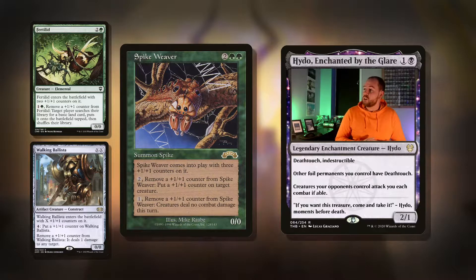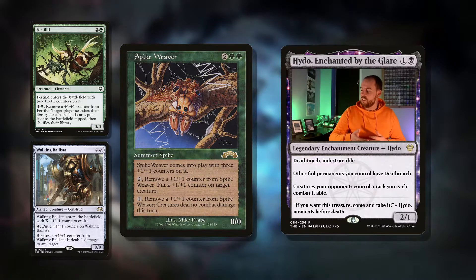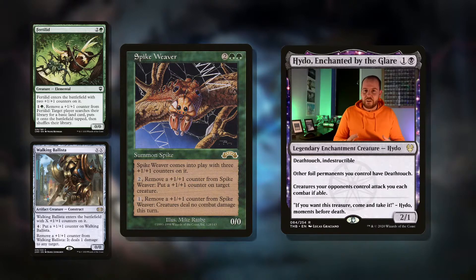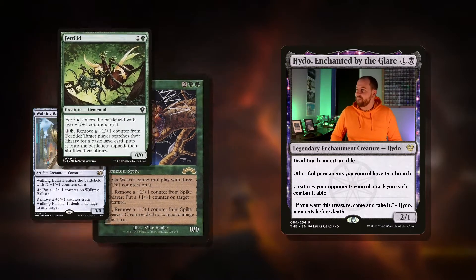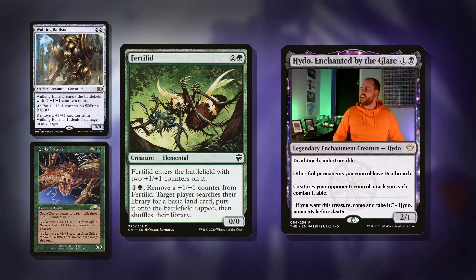Another cool way of taking counters off is Spike Weaver — four mana for a 0/0 that comes into play with three counters. Pay two to move a counter, then pay one and remove a counter: creatures deal no combat damage this turn. So with our commander on the field, we can just put a counter on this every turn, so we'll always have at least one Fog available. This is a great card that can really lock out people — Mono red decks and Boros tend to like attacking; make them miserable with a Spike. Then we've got Fertilid — three mana for a 0/0 that enters with two +1/+1 counters. Pay two and remove a +1/+1 counter: target player searches their library for a basic land, puts it on the battlefield tapped, then shuffles. Each turn we can Coven onto this, put a counter on it, then remove it to get a land every single turn.